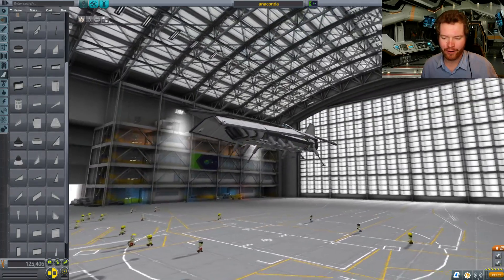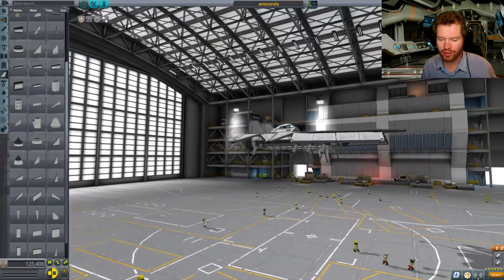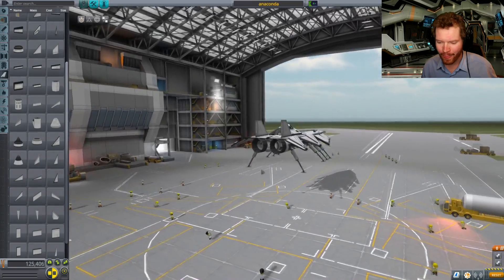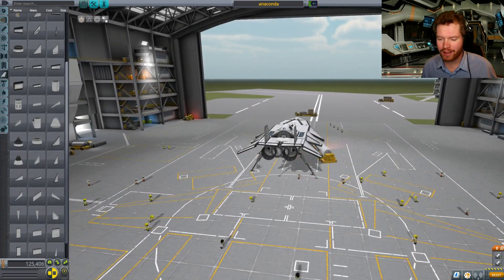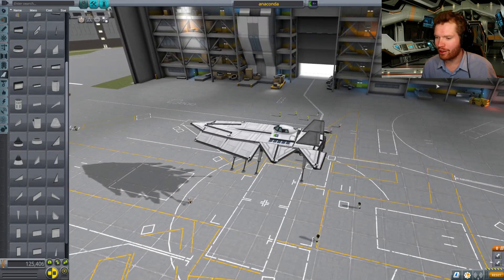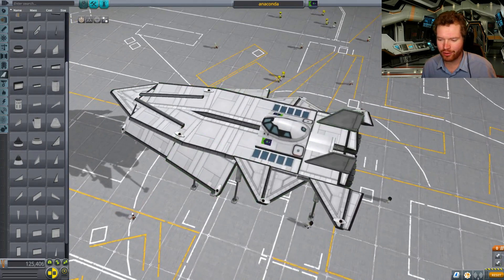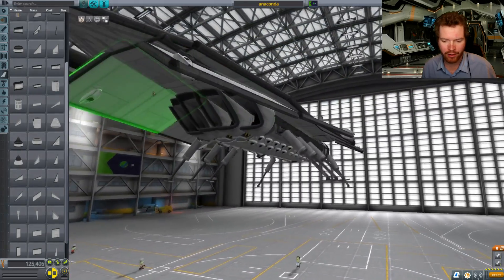I built this very quickly and I promised on the stream that I would come back to it and do a very quick follow-up. I've been tweaking it a little bit and I wouldn't call it flyable but it's somewhere close. I'll give you a quick rundown — most of the structure of the ship is built off just simple wing structures that have been moved around.